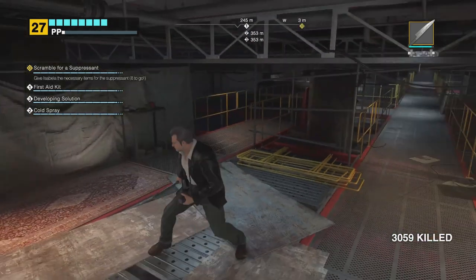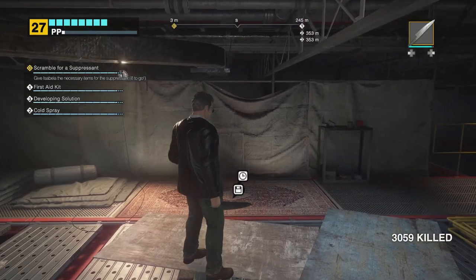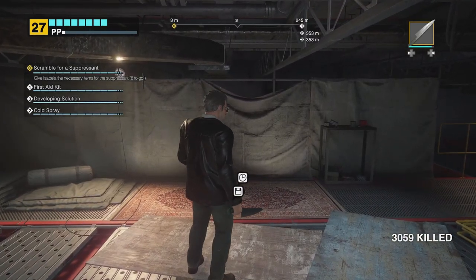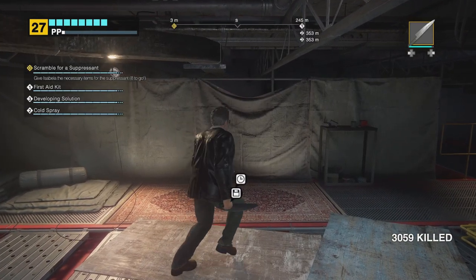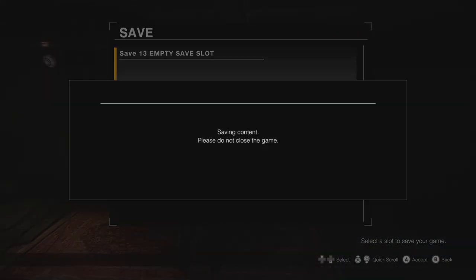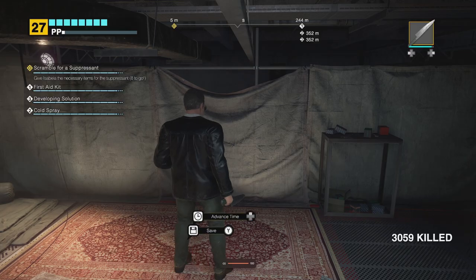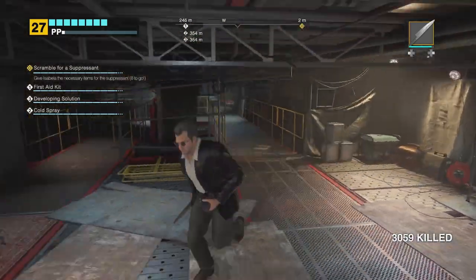Welcome back to another part of this Dead Rising Deluxe Remaster. Let's make a save real quick. This is overtime mode - we're officially here. So we have to make a suppressant.